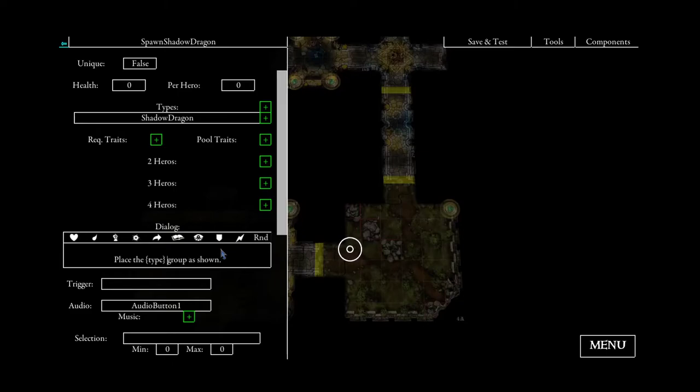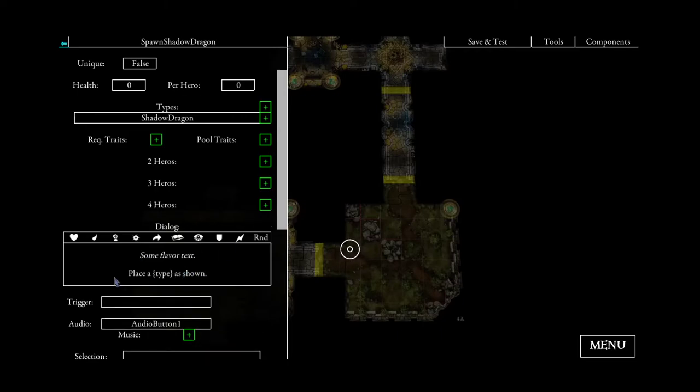In this case we don't want the whole group to be placed, but only 'place a type as shown' — so only one monster should be placed. The app makes no difference between placing one or two monsters, so you have to choose in your text how many monsters the hero should place. Saying 'place a' or 'place one type' means only one monster, and 'place the group' always means placing the complete group.